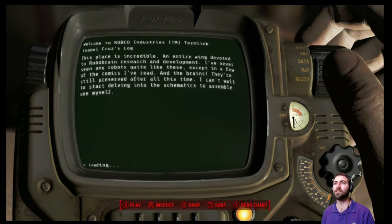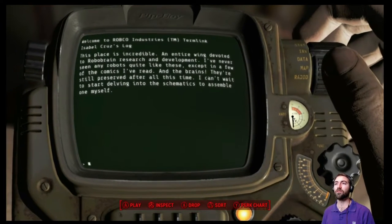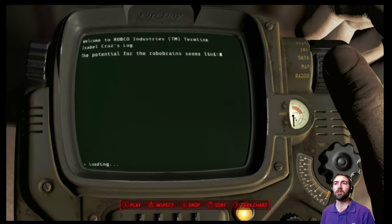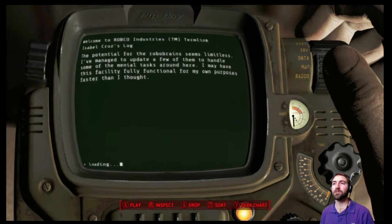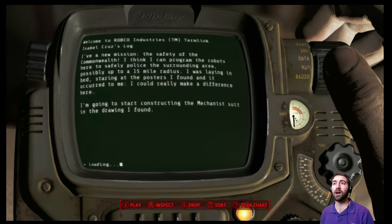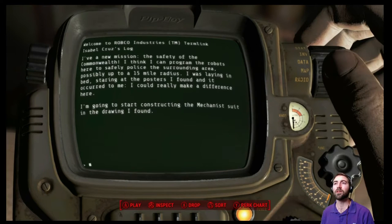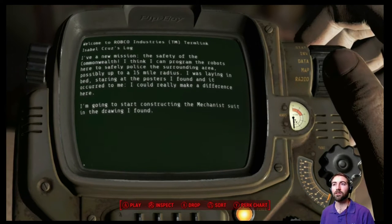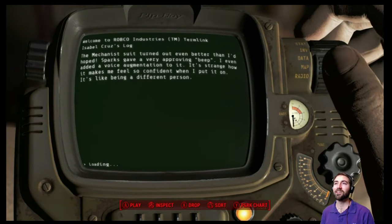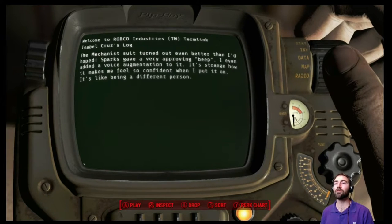Oh, interesting. 'Incredible — entire wing devoted to RoboBrain. Senior robots quite like this except in a few of the comics I've read. And the brains — they're still preserved after all this time. Potential seems limitless. I've managed to update a few of them to handle some of the menial tasks.' That's pretty cool. 'I have a new mission for the safety of the Commonwealth. I think I could program the robots here to safely police the surrounding area.'